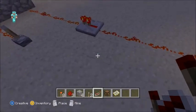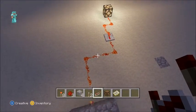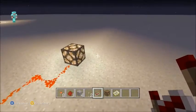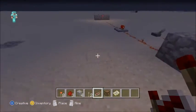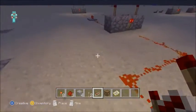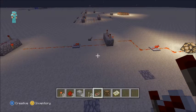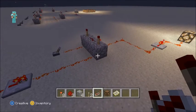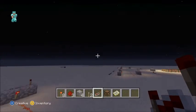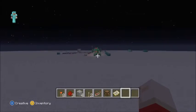If I was building something like this in survival, I'd probably put in another repeater here to make sure the signal reaches, but it works without it and you get the light on. You can make two of these so that you have six inputs instead of being limited to four or eight — you can have odd numbers of inputs. For example, my double combination lock that auto-resets.